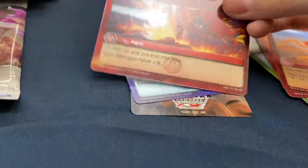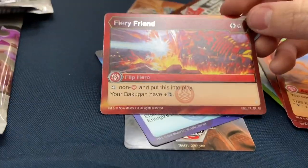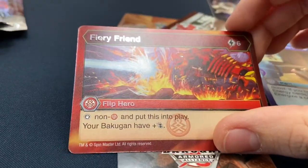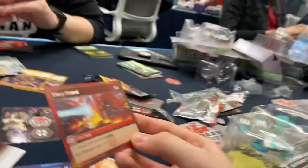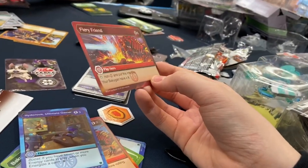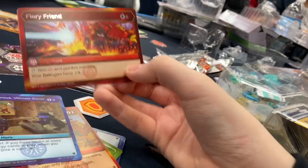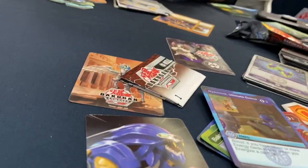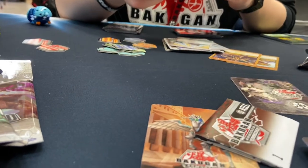We have an awesome rare Fiery Friend — for six, Flip Hero. Yes! I got Hydrus Ultimate Gamer, yes! When you play a non-Hydrus Bakugan and put this into play, your Bakugan gets double streak. Does this remain on the board? Yes — when you play it as a flip it stays on the board and works as a hero for the rest of the game. That's like Dan from BR because you get double strike from it.